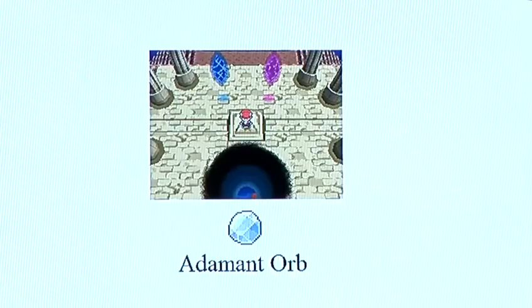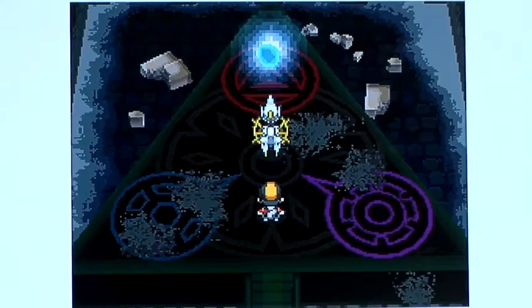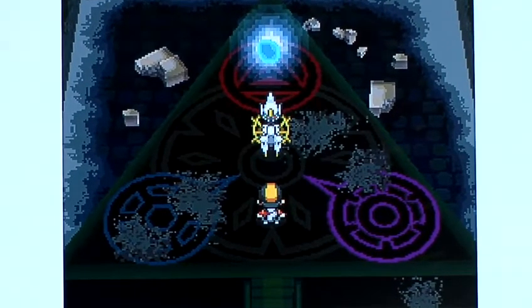So in summary, in Diamond you'll naturally run across Dialga. In Platinum you'll need to find the Adamant Orb item first, and in HeartGold and SoulSilver you'll need an event Arceus in order to get Dialga. And that is every way you can get Dialga.